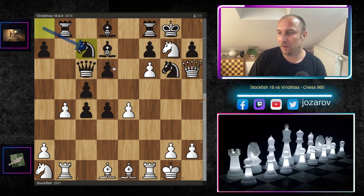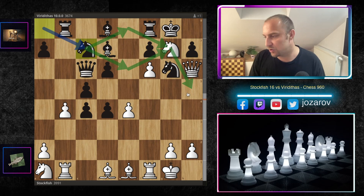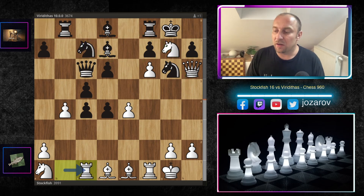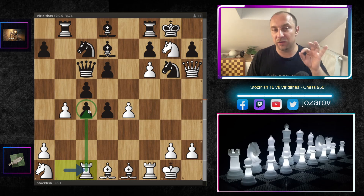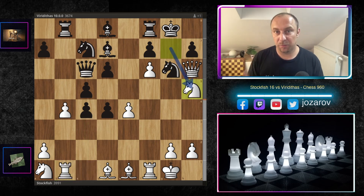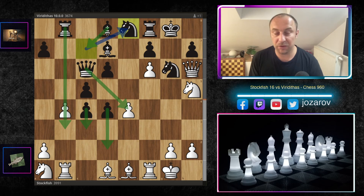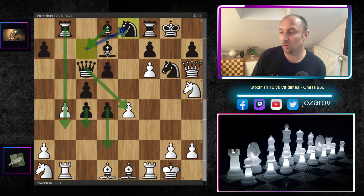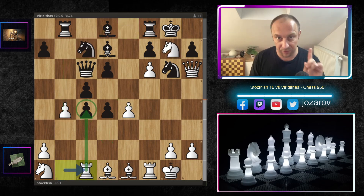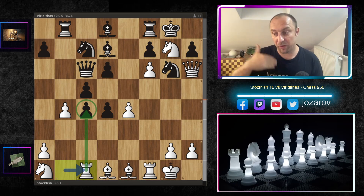So Stockfish obviously takes the pawn on g7. We have queen to c6 getting the queen active, and now queen to h6 prepares knight to h5 to deliver checkmate on g7. That's why Viriditas played knight to c7, aiming to get the knight to e8 or e6 to control the g7 square. Stockfish responded with the excellent rook to c1, hitting the pawn on c4 and keeping flexibility — a seemingly strange but spectacular move.